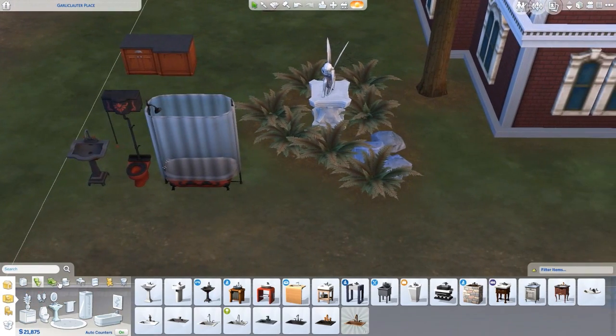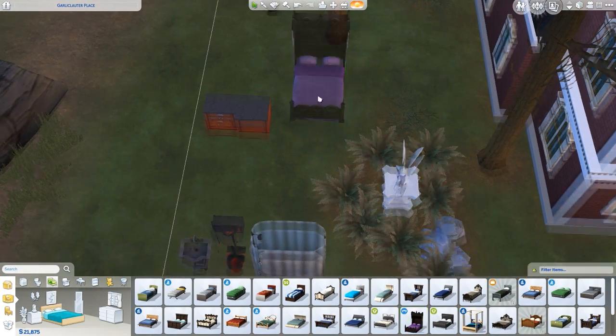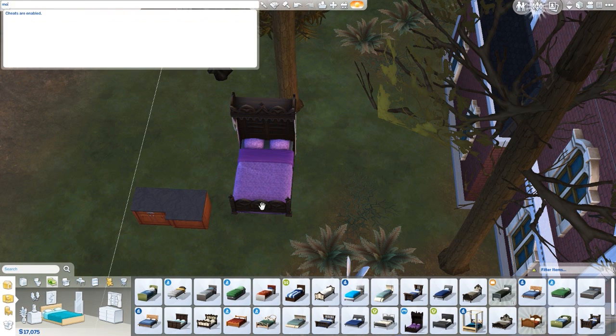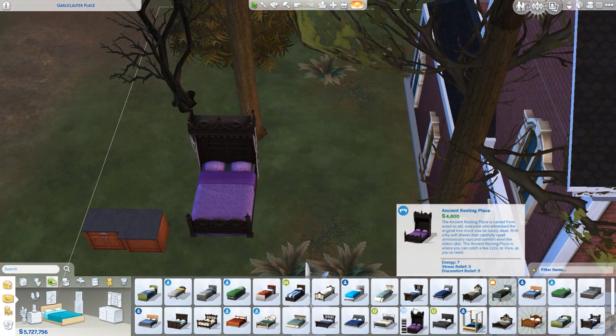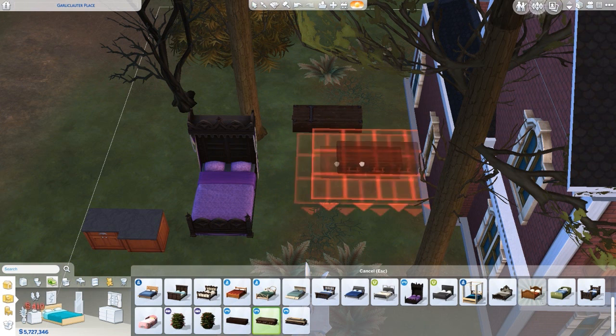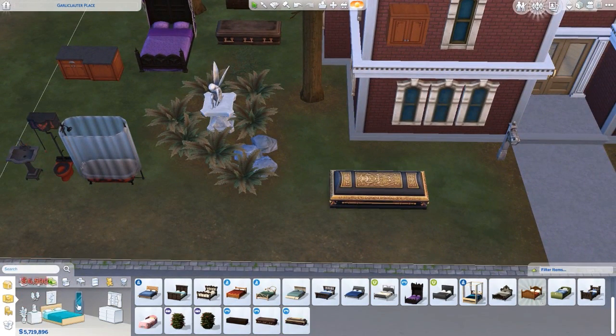Of course you get some new lights, but I'll get to those in a bit. Then you get some new beds — you've got this one right here. Let me go ahead and use the money cheat. You get one new type of bed and you get three new coffins. This one looks pretty neato.